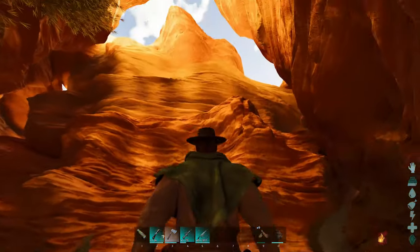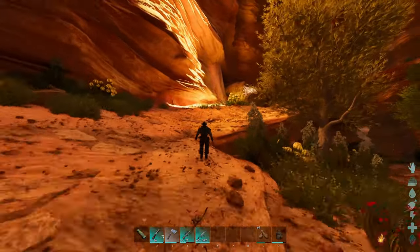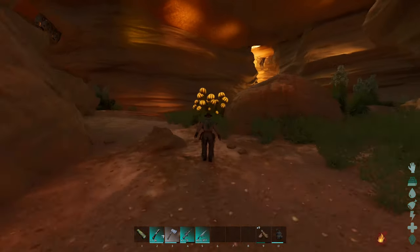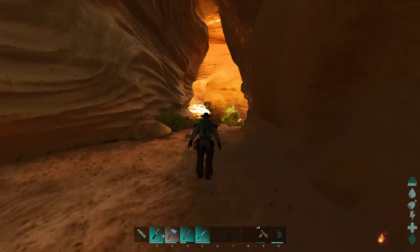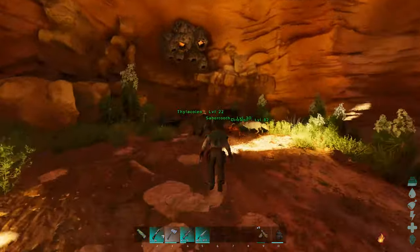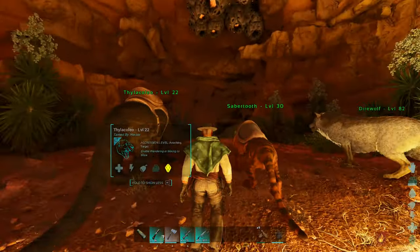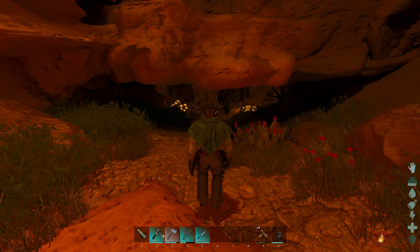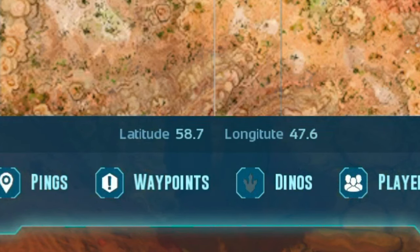It's very easy to get lost in here, but you just need to follow it straight until you come to a right and a left turn. Follow the left turn, walk up this path, continue up and then keep going down. Eventually you will come to the beginning of the cave. The coordinates are 58.7 latitude and 47.6 longitude.